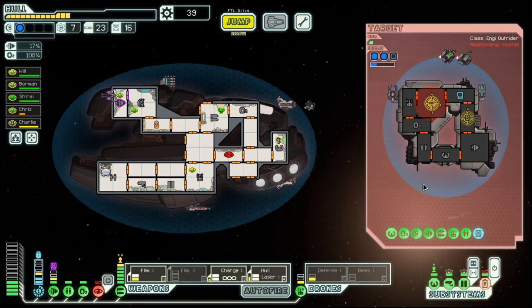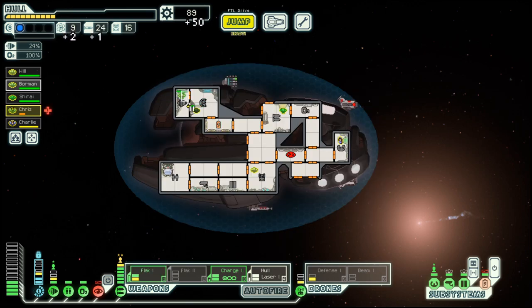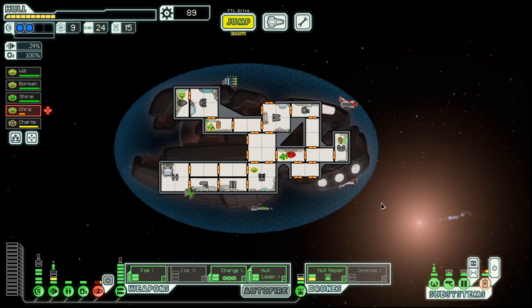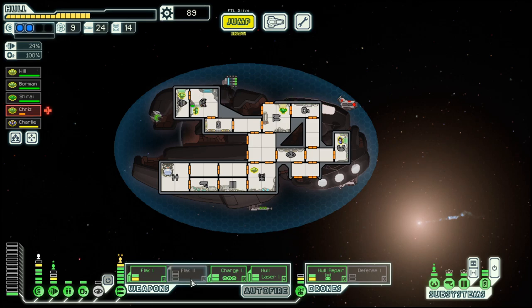One more hit to their hull and they're gone. That got their defense drone Mark 2 — should be good. They are doing a bit of damage so we will have to repair. At least we get 50 scrap out of it. We will use the hull repair drone to repair our hull — do it twice — and then we should be good.